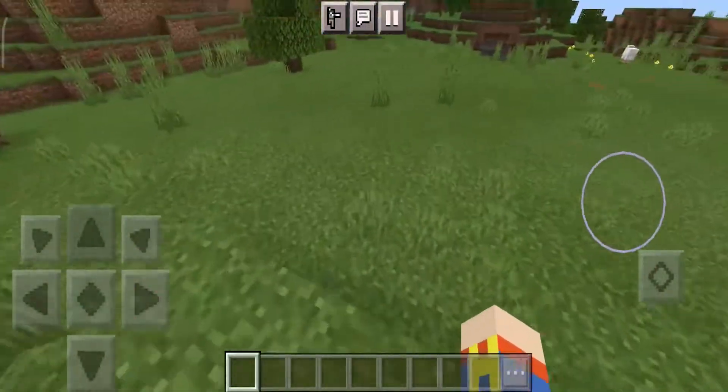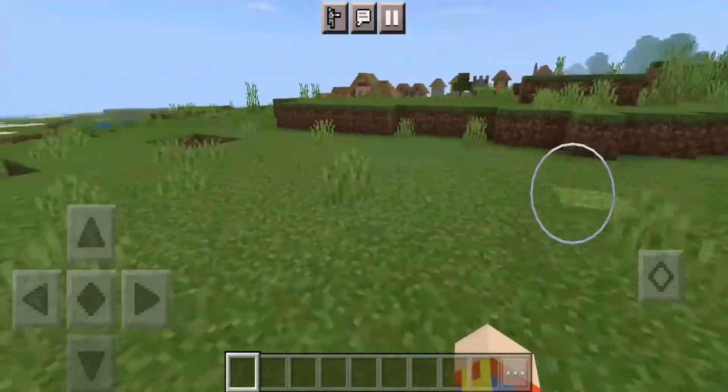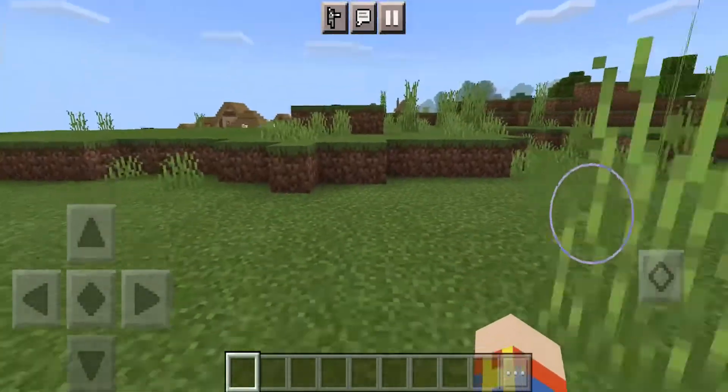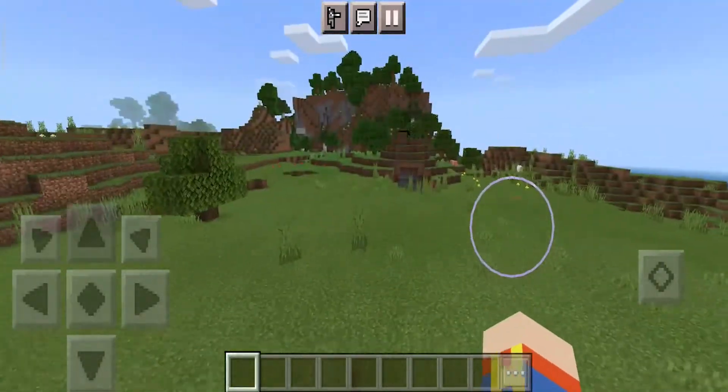Greetings everyone, my name is Axon, welcome back to another video. Today we're going to play with this item called Elemental Witches. This item adds more witches in the game, which is really great.